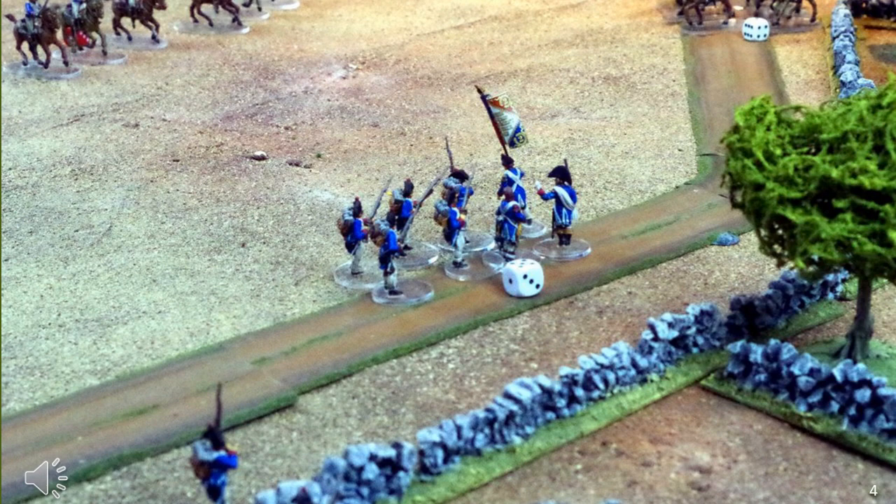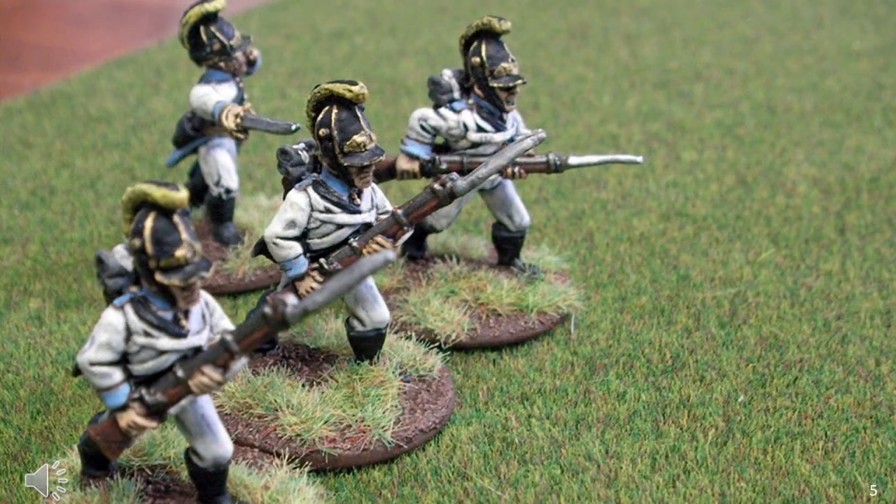Flashman groups skirmish rules well. Each tier is defined by command level, typically company level or below. Number 1: rules with 6–12 figures per side, or section level — these are basically closer to RPG than the others, encouraging you to name all the figures and add character traits; examples include Songs of Drums and Shako, and Forager. Number 2: grouping with somewhere between 13 and 50 figures per side; examples are Chosen Men, 95th, Green Jackets and Voltigeurs. And the third group: 50–100 figures; examples are Sharp Practice and Chef de Battalion.